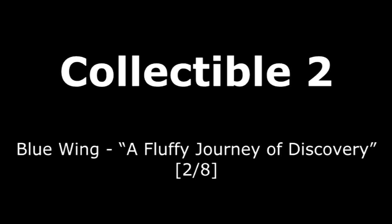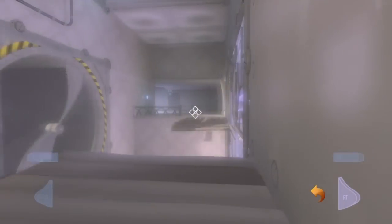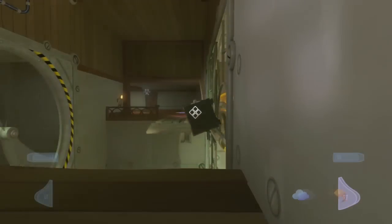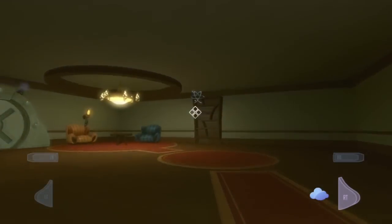This next one is in Fluffy Journey of Discovery. You'll make a little bridge for yourself out of safes — not spoiling too much I hope — and then when we cross it, we're just going to go over to the cabinet and pick the second one up.